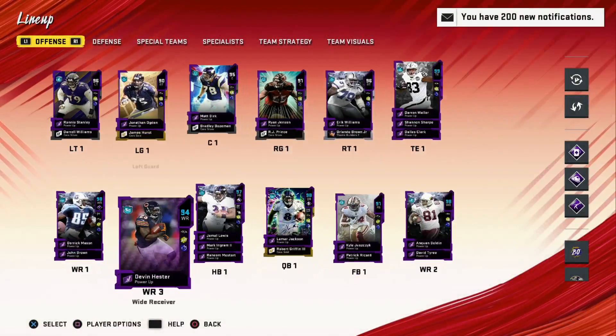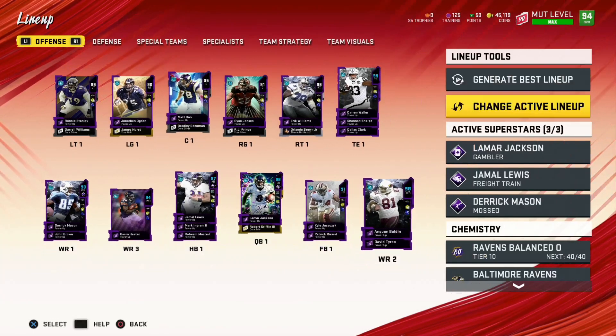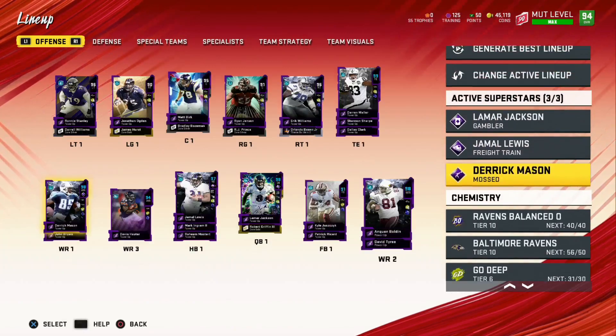The offense is my favorite part of this — the offense is OP. Switching over to defense, we are fast. We have Lamar Jackson as my X-factor, along with Jamal Lewis and last but not least Derrick Mason as my X-factors.